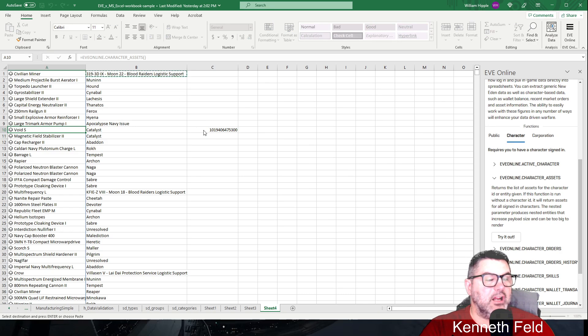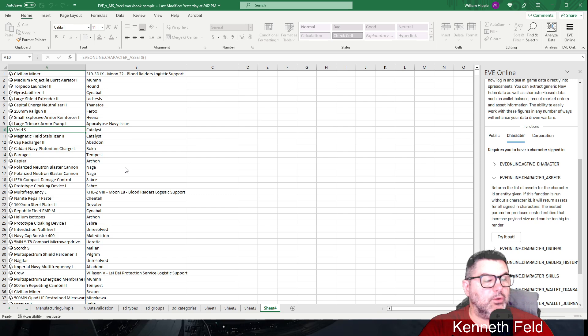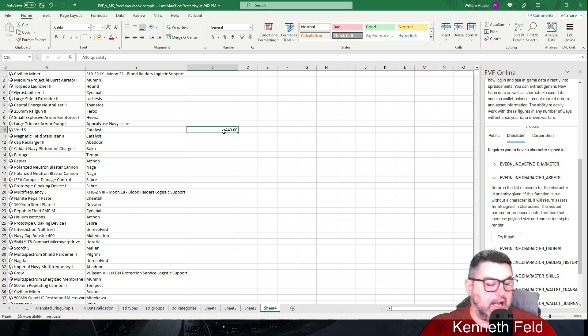One thing you can do if you don't know what data you need: click on an item like Void S to get the little pop-up, and if you want to know the quantity, just click on Quantity and that's what comes out. Then you can copy that formula and paste it down.